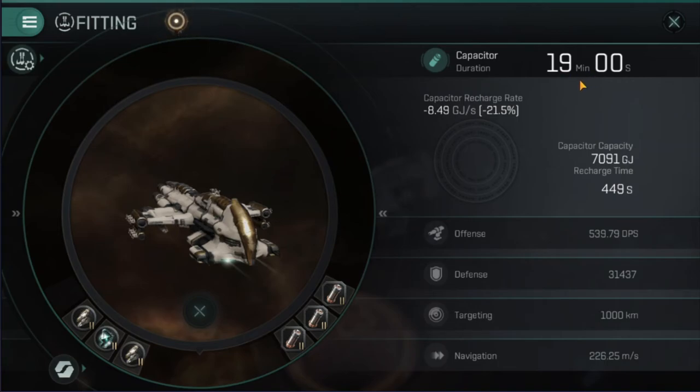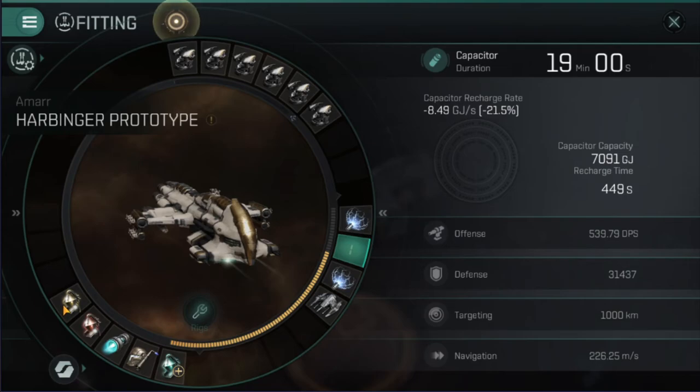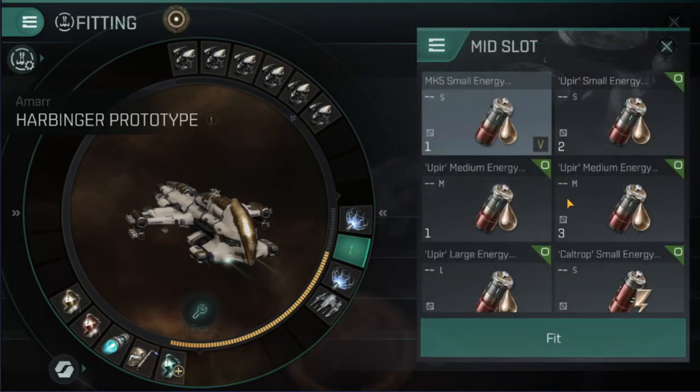Without the Nosferatu you can still stay in the fight — I'm barely using the Nosferatu anyway since ships don't tend to get close enough. I can start doing damage at around 30 to 35 kilometers and I'm doing quite heavy damage by 25 kilometers, so they rarely get into range of the Nosferatu. Most of the time you're not using all of your low slots simultaneously, so you're very stable most of the time.